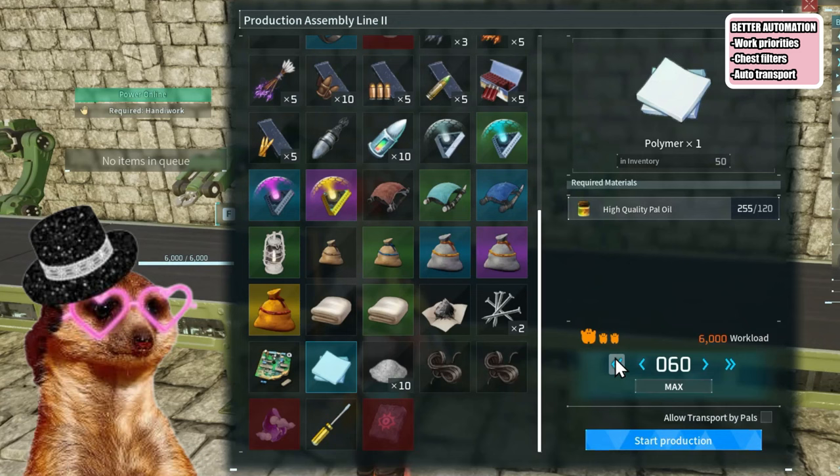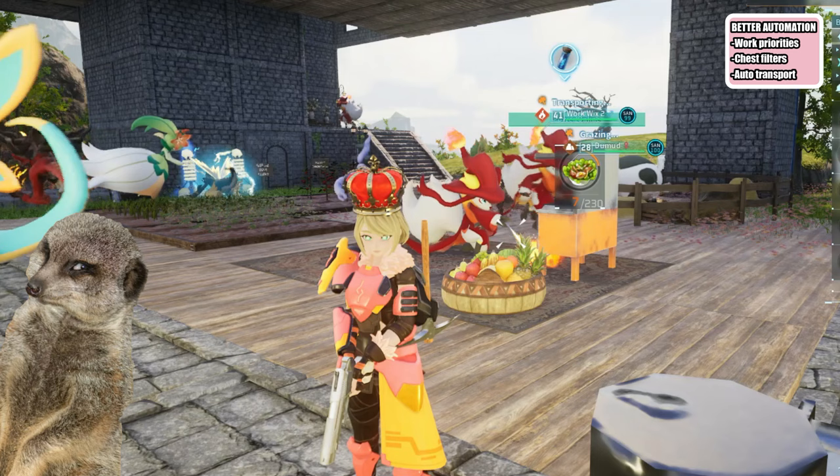And lastly, pals can now transport crafted items from equipment to the chest if you select Allow Transport. This works for cooking too, so if you cook something and allow transport, pals will automatically store it in the fridge for you.